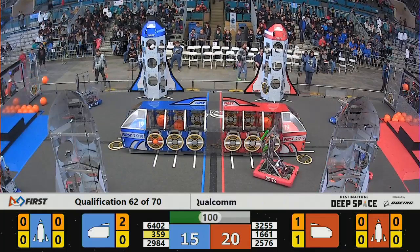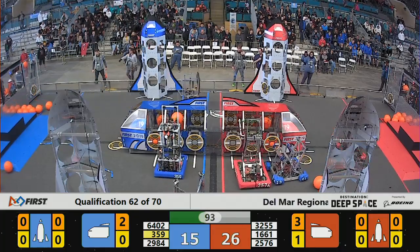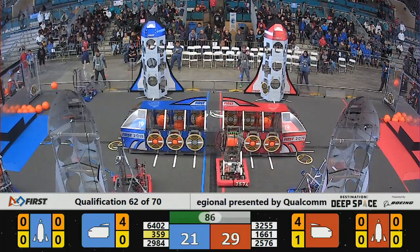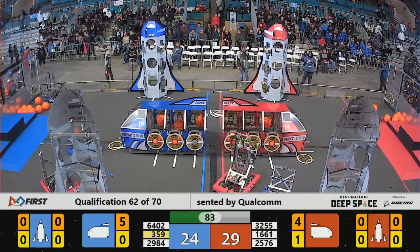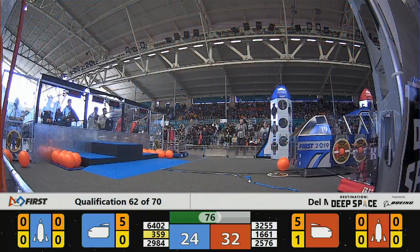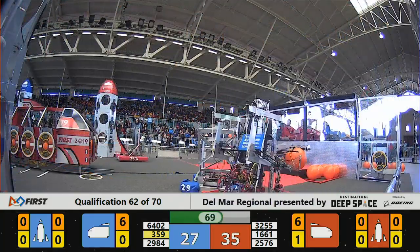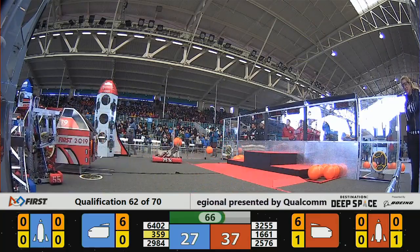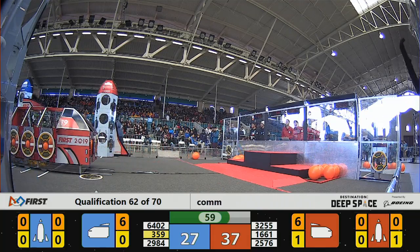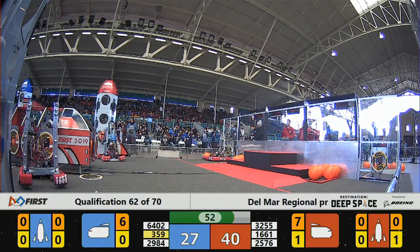And 25-76 on the left side scores cargo. Looks like they lost a hatch panel, though, off the front of the cargo ship. One step forward, one step backwards — the cargo were three, the hatch panel were two, so that was a net gain of only one point. 25-76 scoring again for the Red Alliance. 29-84 playing a little bit of D. 16-61 playing some defense against 3-59. 55 seconds to go now, advantage Red, 40-27. The real-time scoring is often not indicative of how the match is going to end up.